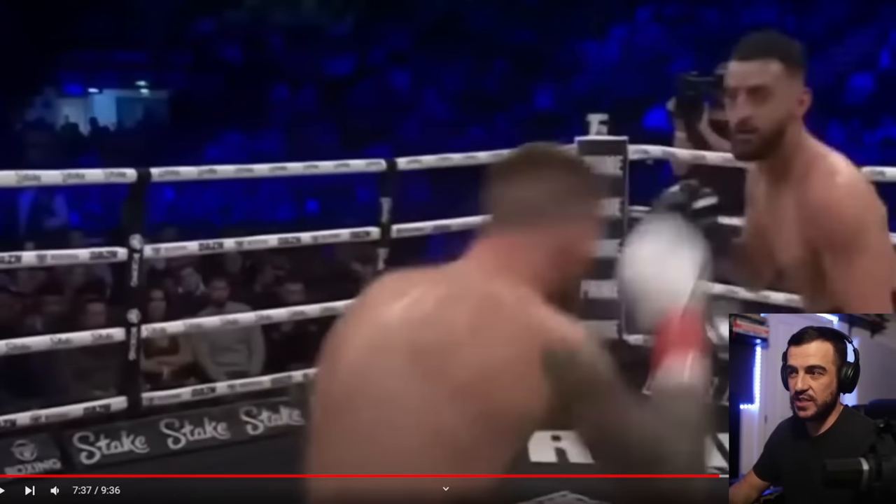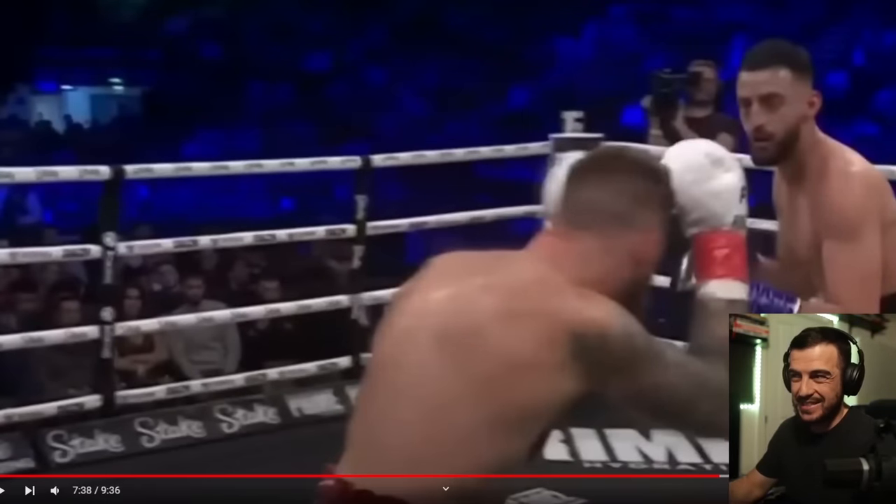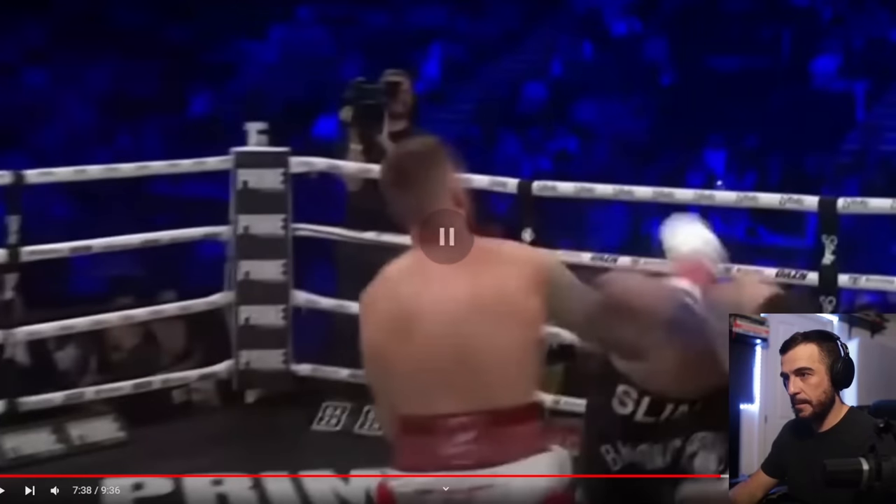Pay attention to what Slim does here — he gets his head off the centre line. He doesn't just throw like this; he gets his head right over and throws the overhand right. Ryan keeps his head on the centre line — we never really see any head movement from him, even when he throws punches. He's not jabbing and slipping his head off the centre line. Watch where Slim's head is when he throws the punch — Ryan's punch goes right to the centre where Slim's head used to be. Beautiful technique by Slim.